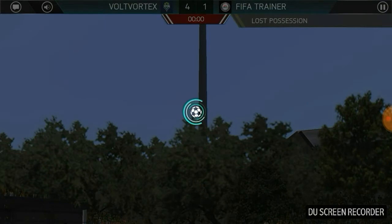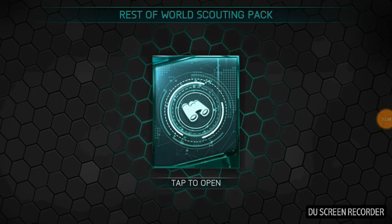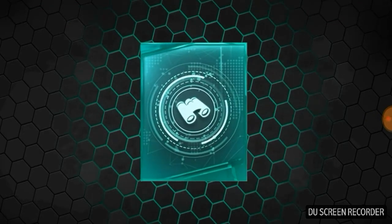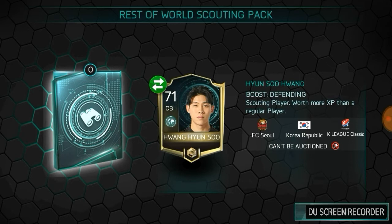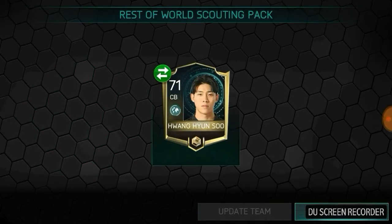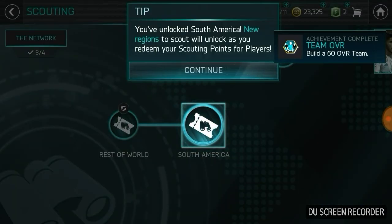We'll look at our final team. We completed a scouting thing which I just did off camera. We tap to open - who did we get out of the scouting thing? We get a 71 center back, Hwang Hyung-soo from the Republic of Korea, who plays for Football Club Seoul. We can add him to the team and we got an achievement - complete a 60 overall team.